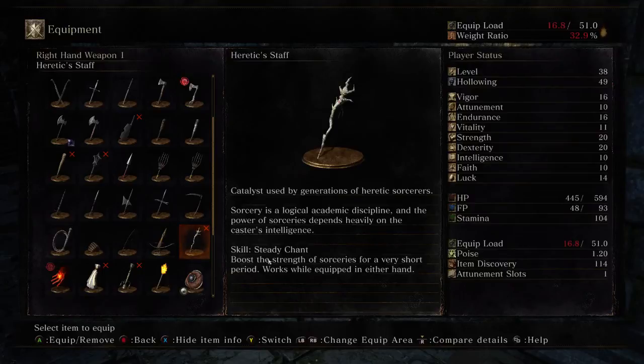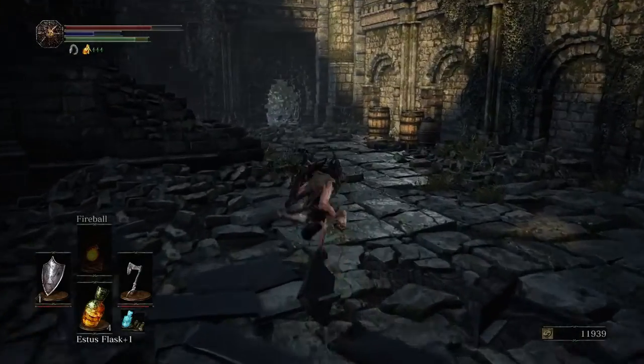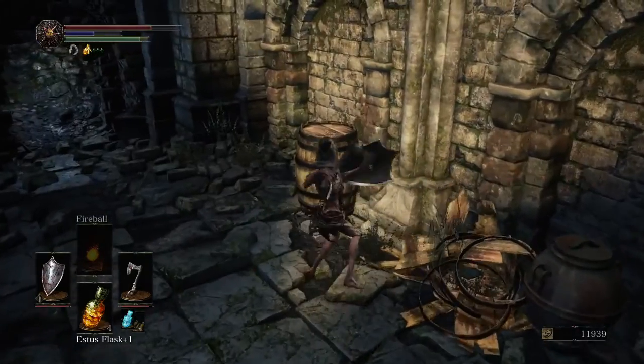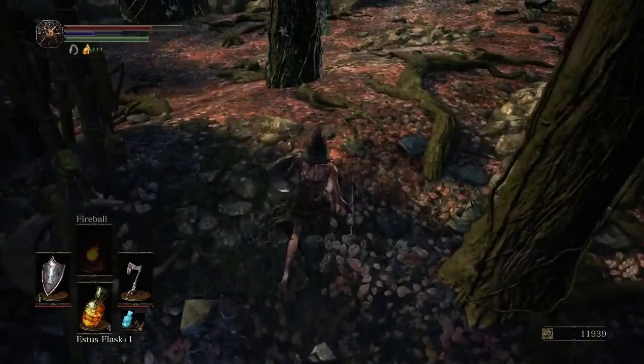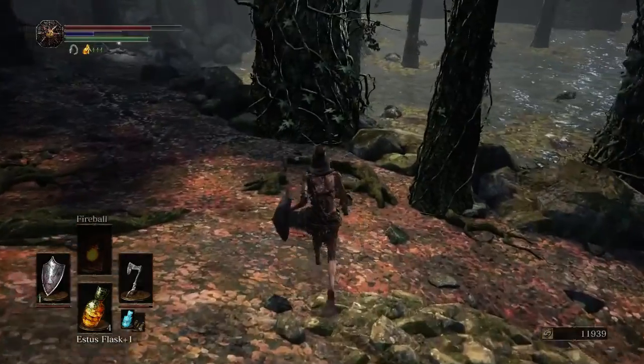Catalyst used by a generation of heretic sorceresses. Sorcery is a logical academy discipline and the power of sorcery depends heavily on the caster's intelligence skill. Steady Chant boosts the strength of sorcery for a very short period; works for equipping in either hand. Okay, there's our sorcery build, and there's our bonfire — this is the loot.